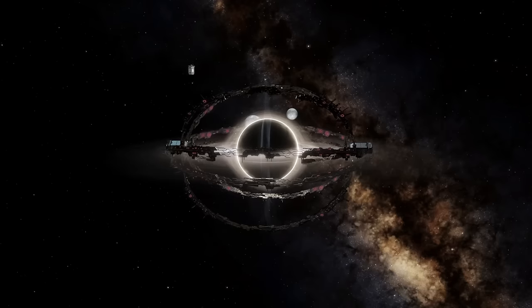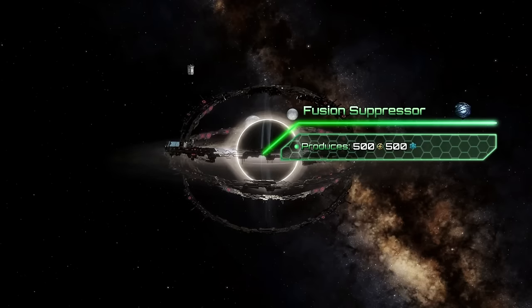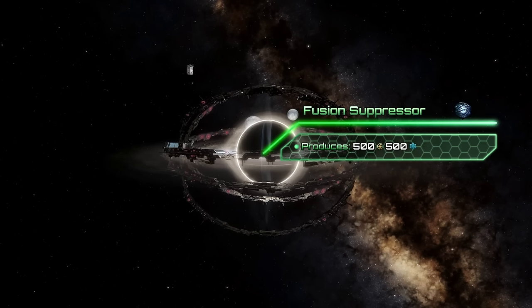The second outcome collapses the star into a black hole. The fusion suppressor will remain, and you may keep it around for energy and physics research production, and use the black hole for building megastructures.